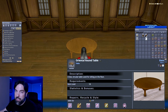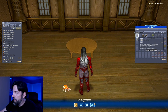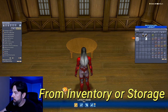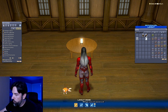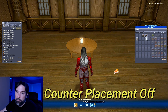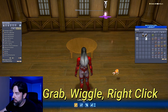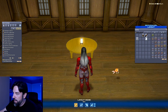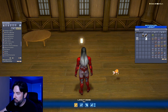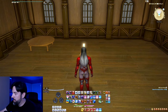For the first type of floating, the Oriental Round Table is a great tool — it's a really good height. You can take your items right from inventory and place them on the table. What's important is that you turn counter placement off. Once you've placed the item, grab it with left-click, give it a little wiggle, and then right-click to cancel. Now when I take the table away, you'll notice the item is floating in midair at that height. Pretty cool, right?